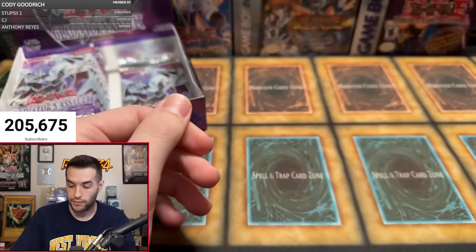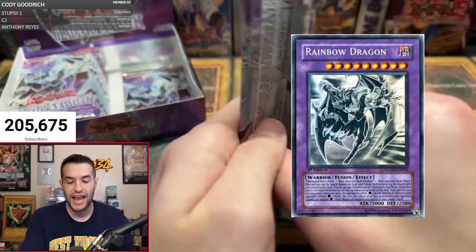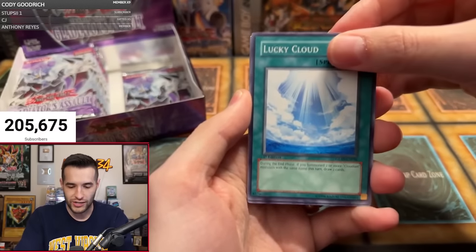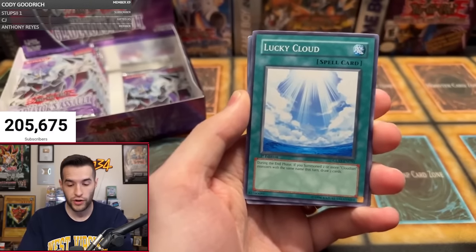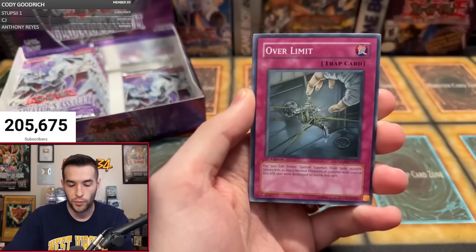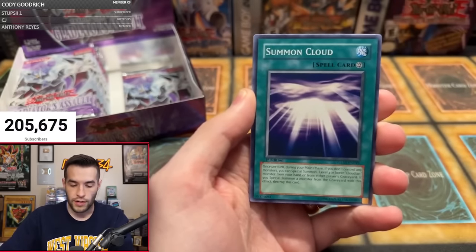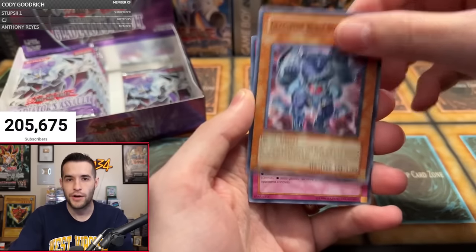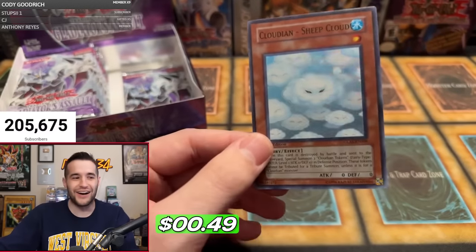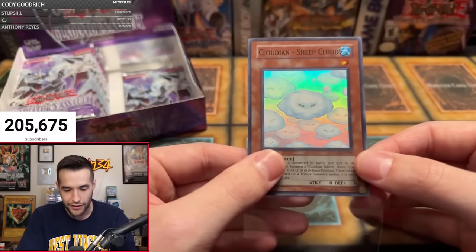Jordan H with one pack — let's make it happen. Let's get the Error Ghost today, or the Gladiator's Assault secret rares. We want Ultimate Rare, Secret Rare, Ghost Rare — that's what we're looking for. Lucky Cloud, Interdimensional Warp, Cloudian Smoke Ball, Over Limit, Truckroid, Summon Cloud, Gladiator Beast Demacari, Rainstorm. And the Cloudian Sheep Cloud. Why is it always the Cloudians?